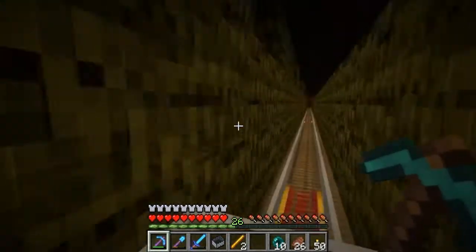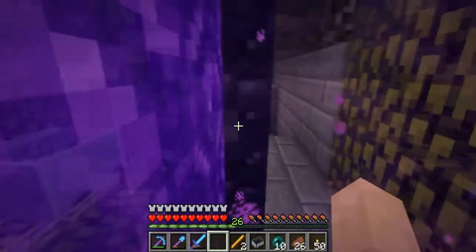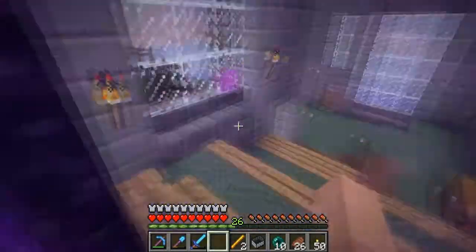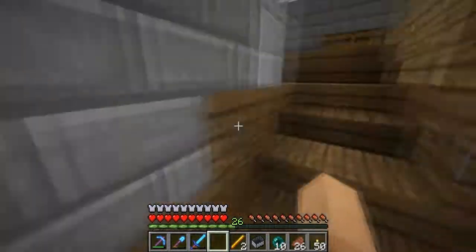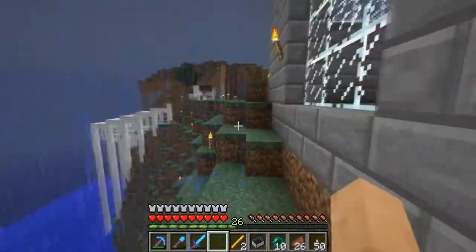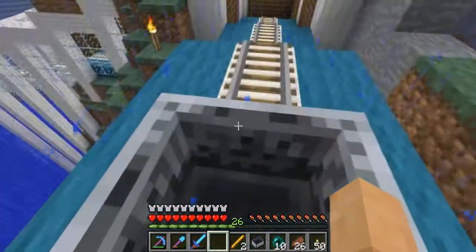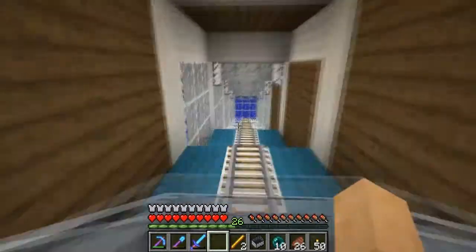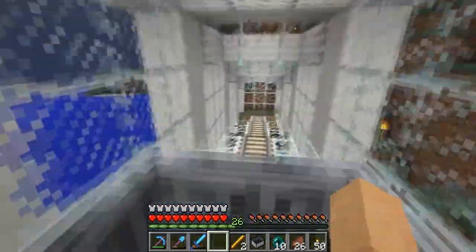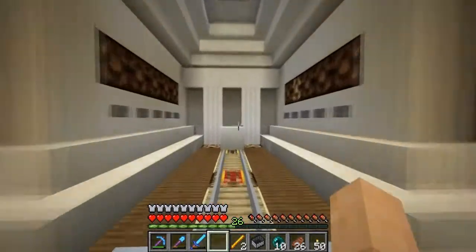Which apparently somebody has removed all of the leaves. And of course it's raining — of course. So this is my nether house up on the mountain right here. And to get down, let's head on over. This is my one tunnel — nice little view. And this is kind of like a little train hub.